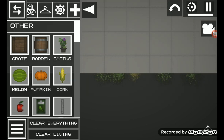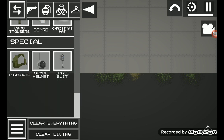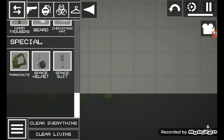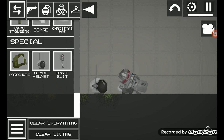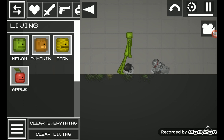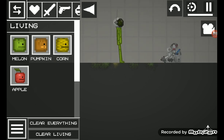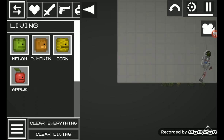The next thing they added — you have to go to the dressing area and go all the way down to the special area. You will find a space suit, a little space helmet. They already got space items now. I'm not kidding, I actually got the whole space suit. This is not a mod.